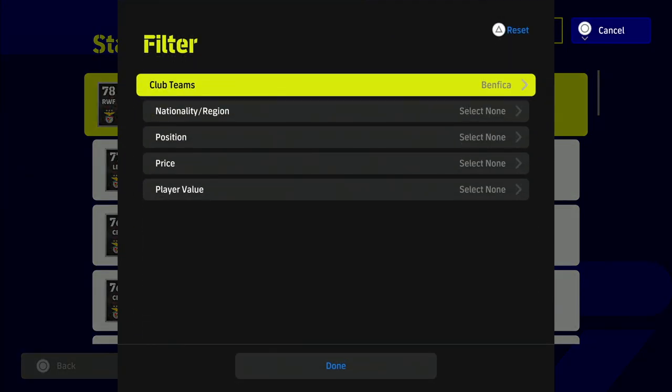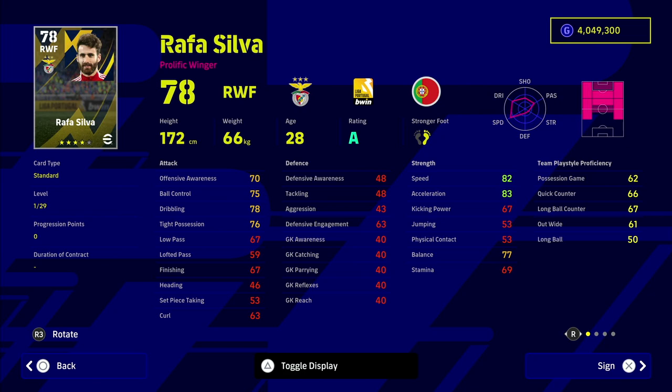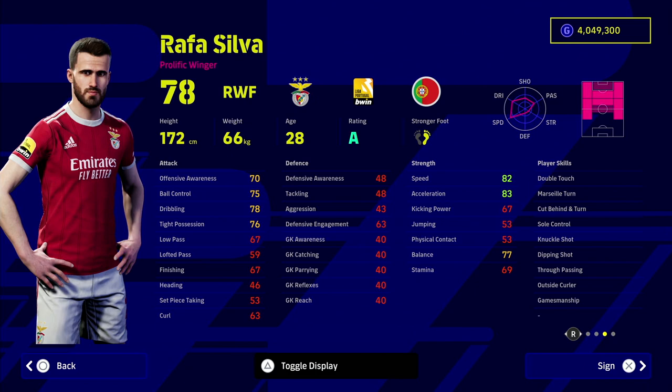He's cheap, he's a beast, he is absolutely brilliant in multiple positions. He's got excellent player skills and he is bossing it in real life as well, hence why he is on an A rating. He's a right winger but can play left wing, right wing, SS, AMF, left mid, or right mid. Look at the player skills: double touch, Marseille turn, cut behind and turn, sole control. The shooting: knuckle shot, dipping shot. The passing: true passing and outside curler — unbelievable player.